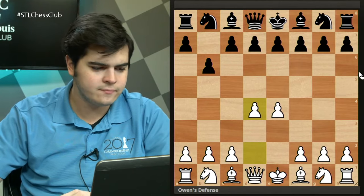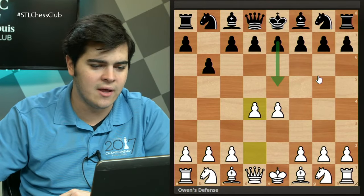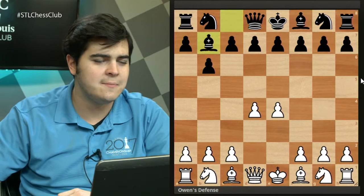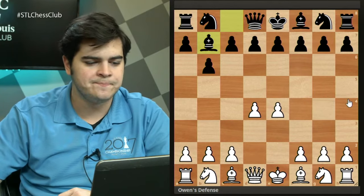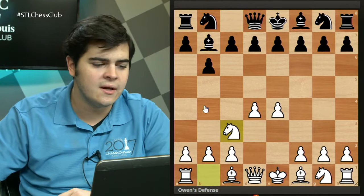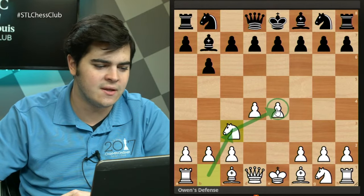White should play pawn to d4. When we discussed the Nimzovich defense a few weeks ago, I said don't play d4 — but the difference here is that in the Owen's Defense, e5 is not a move Black should get away with, forcing White into a worse structure. After d4, your opponent gives you space in the center — might as well take it. We see Black play bishop to b7, the move every Owen's Defense player makes, getting that fianchetto taken care of early. White's most popular response is knight to c3, defending the e4 pawn rather than blocking the knight with pawn to f3.